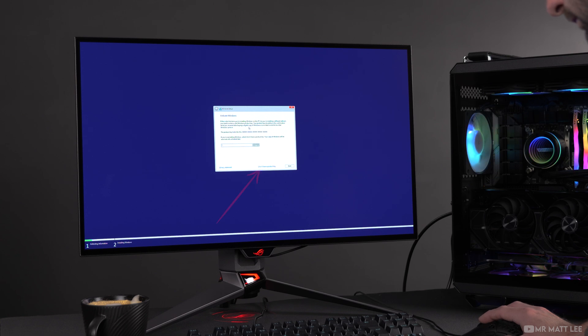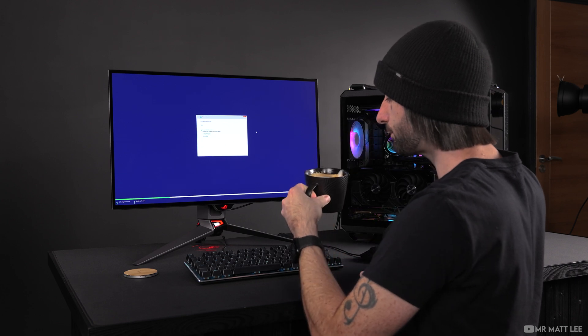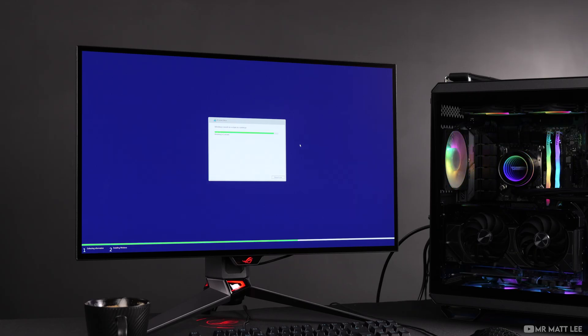At this point, you're going to be asked for an activation key. If you don't have one yet, simply select 'I don't have a product key.' This bootable drive gives multiple operating systems to choose from, but I'm going to select Windows 10 Pro, then hit next. Accept the terms and conditions. Now we have the choice of upgrade or custom — we'll choose custom as it's a fresh installation. Select the hard drive to install Windows on and click next. Now we wait for Windows to install.